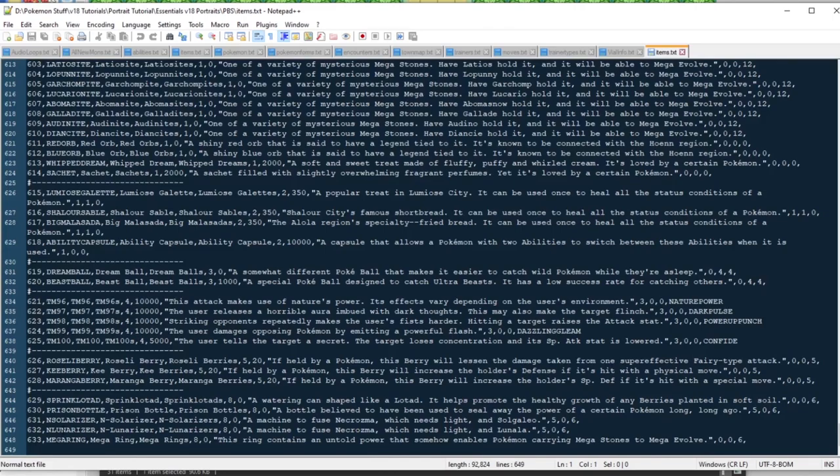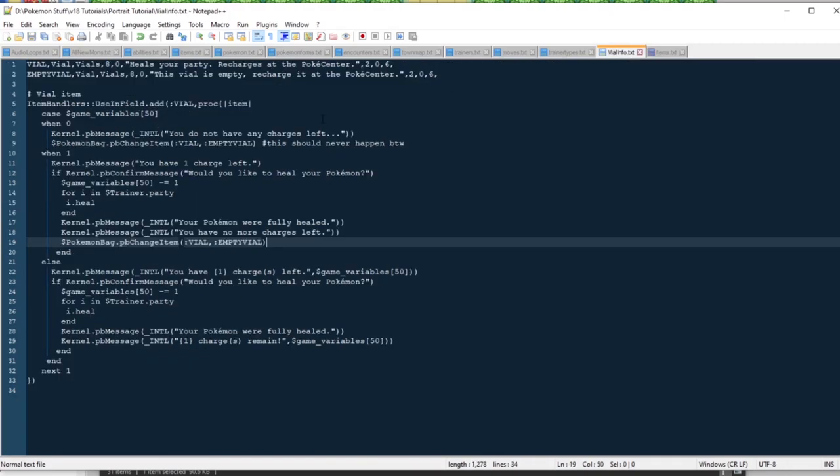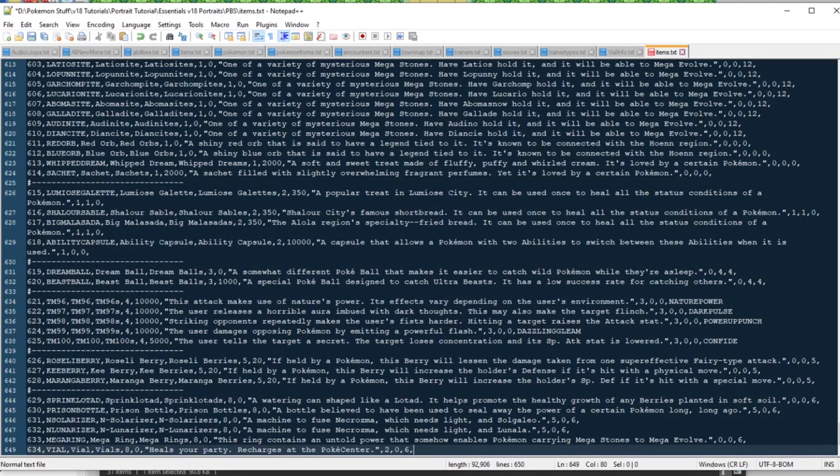I'm going to scroll all the way down to the bottom. There's the Mega Ring and the Lunarizer — there are 633 items in Pokemon Essentials v18. We're just going to make a new one here: 634. This is where the first bit of vial info comes in. The way that the vial works is it comes in two stages. This first one is the vial — we can call this the Healing Vial, and if you have multiple it'll be Healing Vials, but you should really only have one.